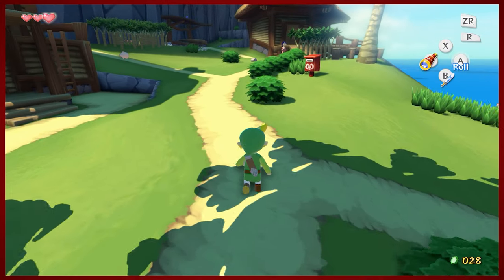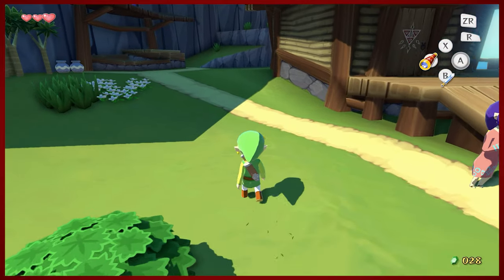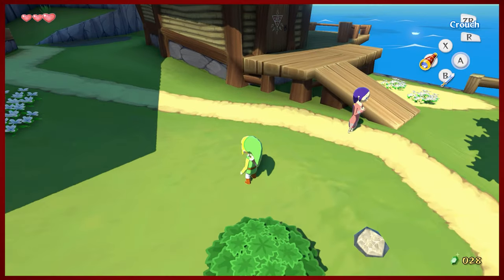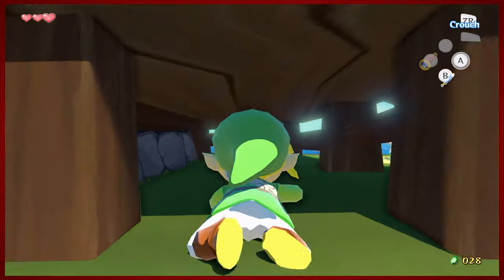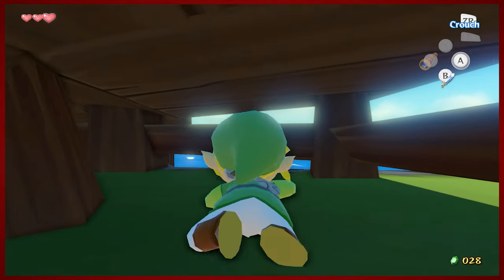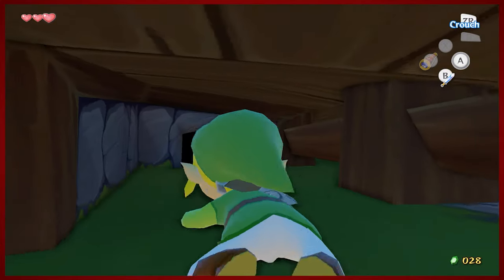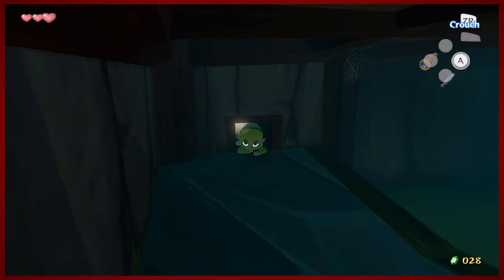So before you leave Outset Island, gather some rupees. There are some opportunities to do so around the area and we're gonna do that today. In Wind Waker HD, you have a wallet that lets you hold up to 500 rupees, so we're gonna definitely take advantage of that today and gather as many as possible.